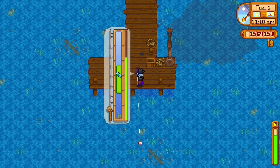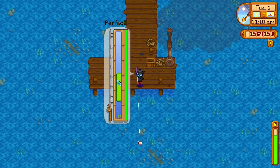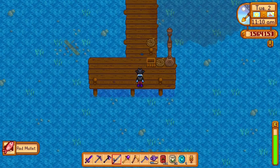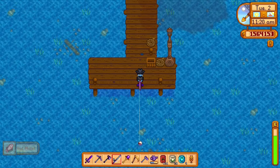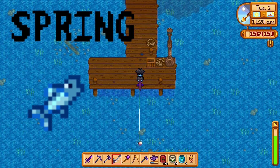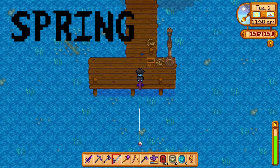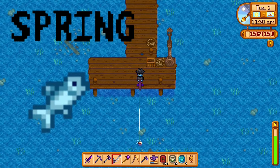We're going to go through seasons in this. The first season is obviously spring, and then we'll get into the extra or late-game fish that don't necessarily fit into a season. The first spring fish is going to be anchovy — anchovy can be found in the ocean at any time, any weather. Doesn't matter, just go fish in the ocean and you will find the anchovy.